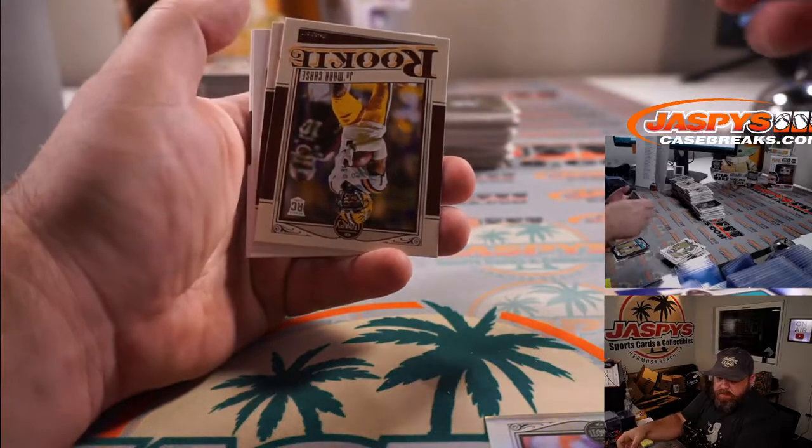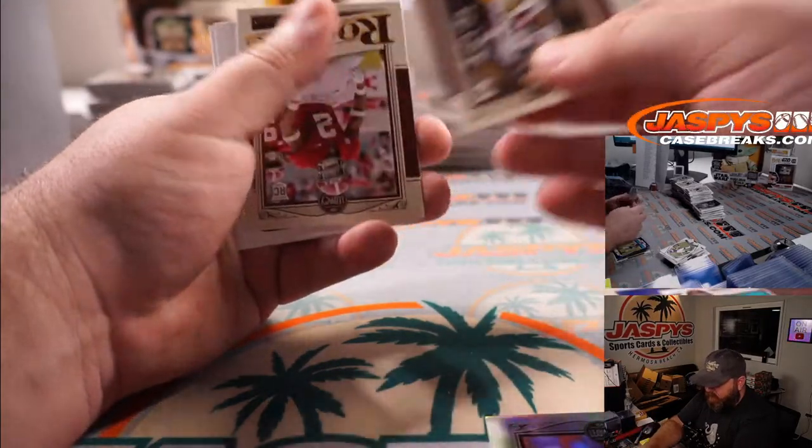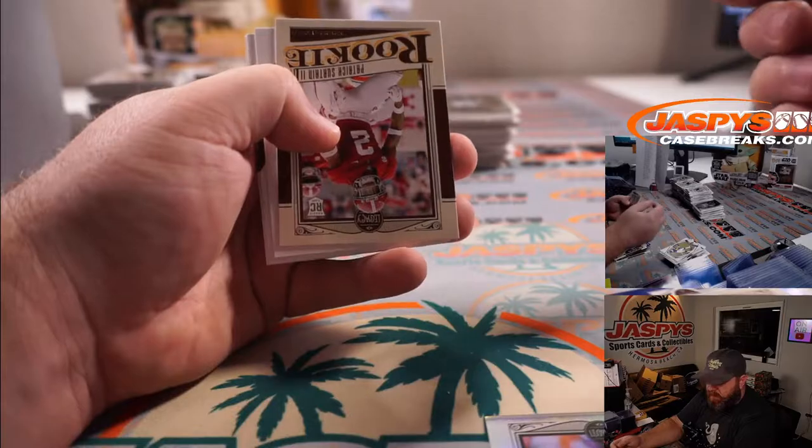Robbie Anderson out of 50 for the Panthers and Patrick Davis. Ja'Marr Chase again for the Bengals and Michael Estrella.